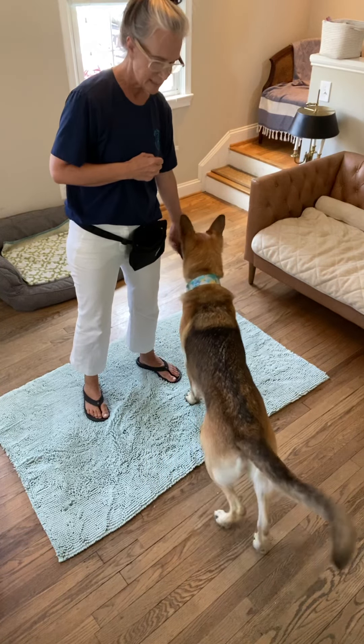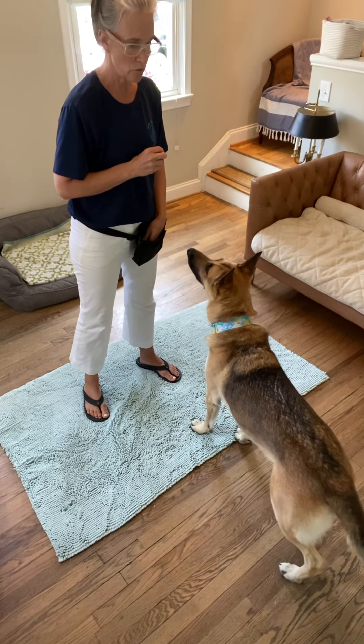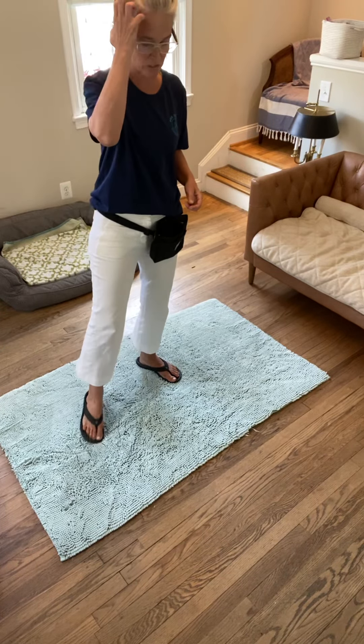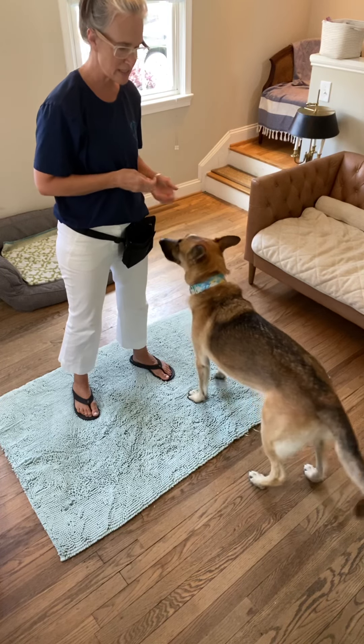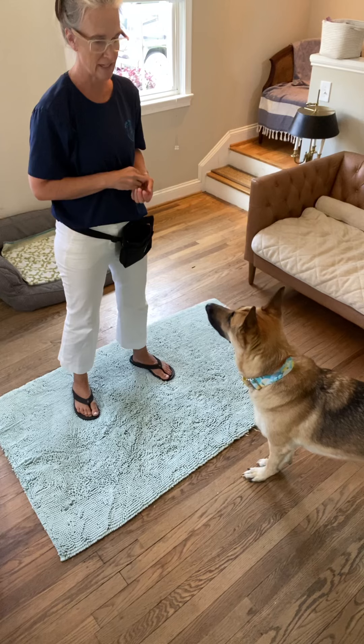We're going to let them get the ball rolling by using the touch targeting cue — go get it. Sometimes we will use our reset cue where we toss the treat away and then we go chase to see if they'd like to come back and work with us. So what we are going to do is we do a reset cue here again — go get it.